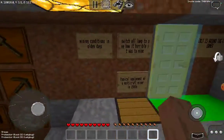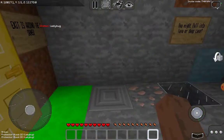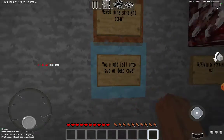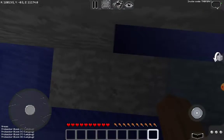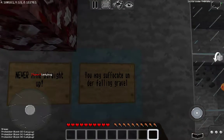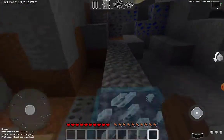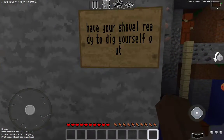Typical equipment of a Multi-craft miner in the 1800s: a couple of pieces of leather armor, some oars, a boat, tools, and food. There's a warning — never mine straight down as you might fall in lava or a deep cave. Never mine straight up as you may suffocate under falling gravel — have your shovel ready to dig yourself out.